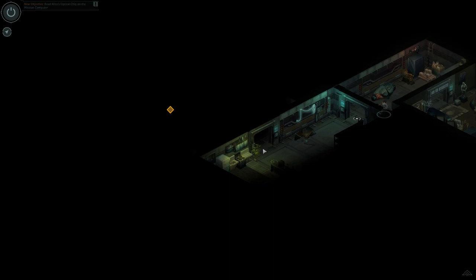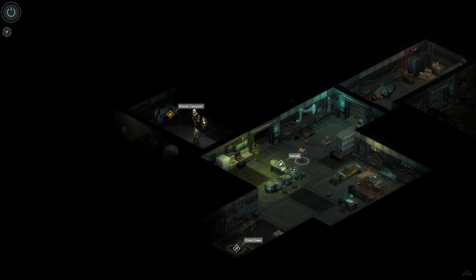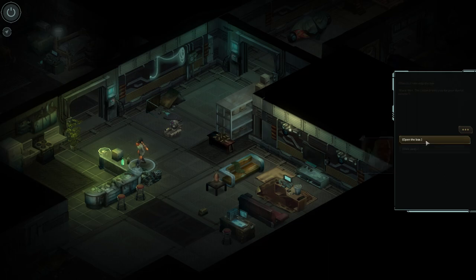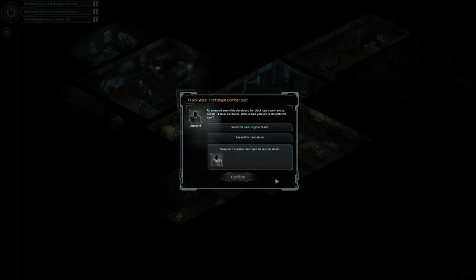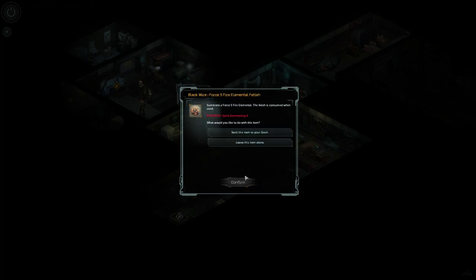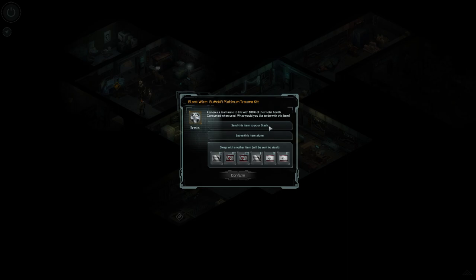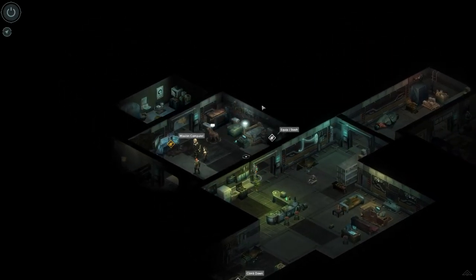Let's go check out that chip. There's a note atop the box: 'Blackwire, the Lodge thanks you for your dutiful service.' Open the box. For helping the Lodge throughout the game, we get a prototype combat suit — an armored ensemble developed for Black Ops Commandos that grants plus 1 to all attributes. We also get a Force 5 Fire Elemental Fetish, an Ares High Explosive Grenade doing 20 damage with 2 AoE that can also strip 1 armor, and a Medkit Platinum. That's the reward for helping the Lodge, and since we're at the end of the game, that's it for the Lodge.